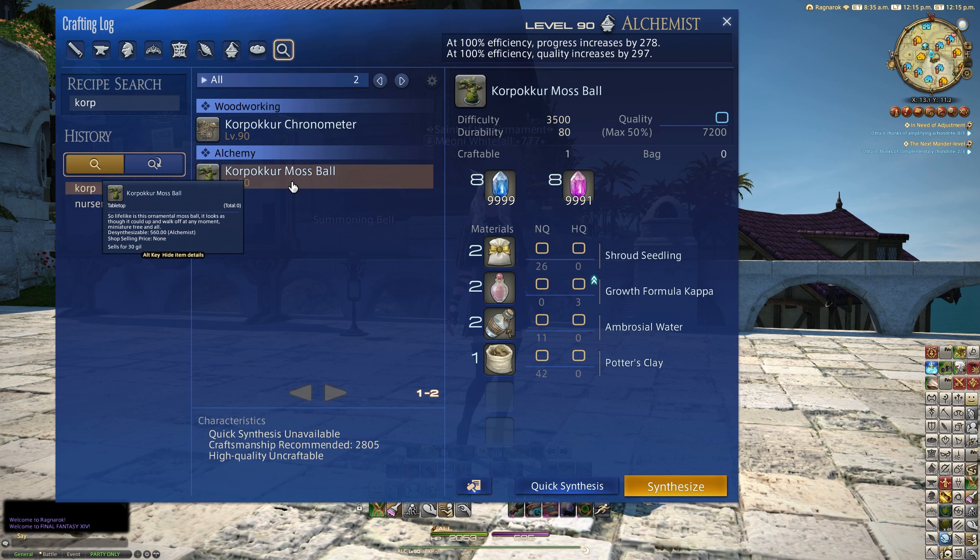It says: "So lifelike is this ornamental moss ball, it looks as though it could up and walk off at any moment, miniature tree and all." So let's actually craft this then.